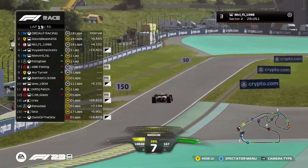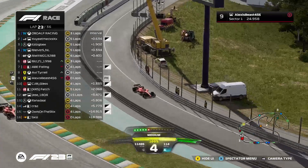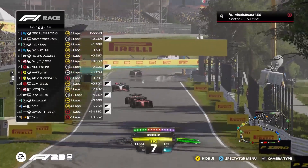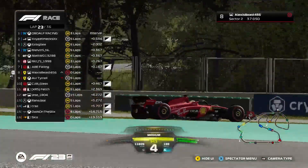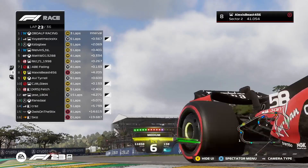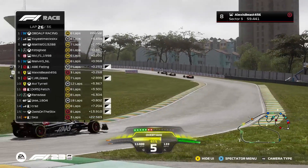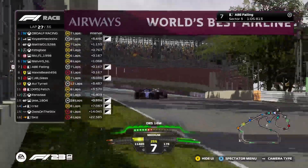Malachi boxes on lap 22, having gone through those soft compound tires. He rejoins in P9, alongside his teammate. Team orders are going to come into play — Avi pulls off to the side, gifting position to his teammate as Malachi is now fully unleashed. With those fresh softs it's going to be like a hot knife through butter. Coming into turn 12, he gets the better traction, gets the battery on. The gap is coming down — just a tenth and a half between Malachi and Phelan.